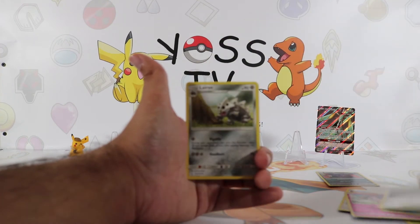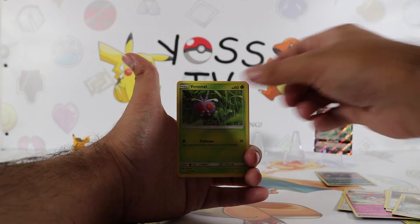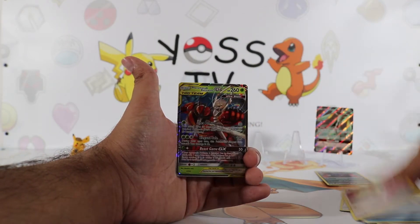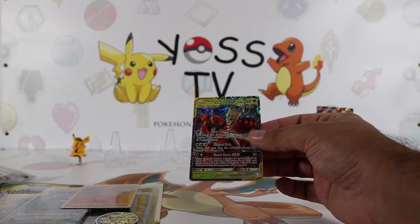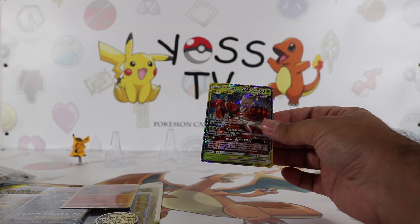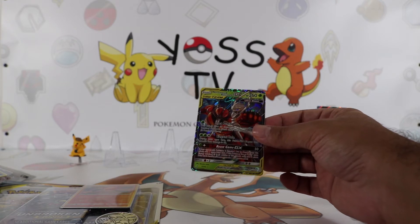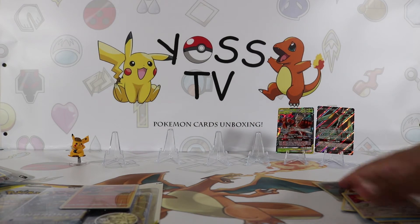Beast Bringer, Power Plant, Lairon, Lairon, Venipede, Meowth chilling, Geodude, Porygon, Froakie, Meowth Reverse Holo. Ladies and gentlemen, all three packs: one had a Holographic, and both of them had Ultra Rares inside. One was a Full Art and one is a Tag Team card with Ferro Mosa and Buzzwole GX. I'm shocked, guys — I'm literally shocked.